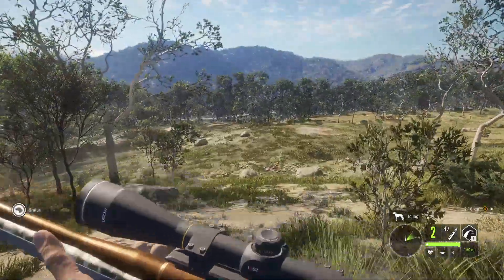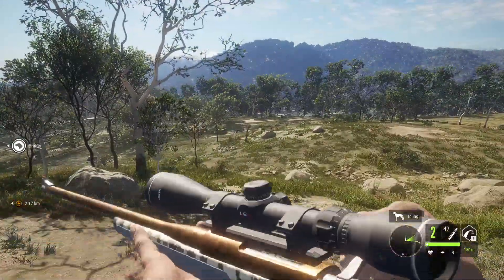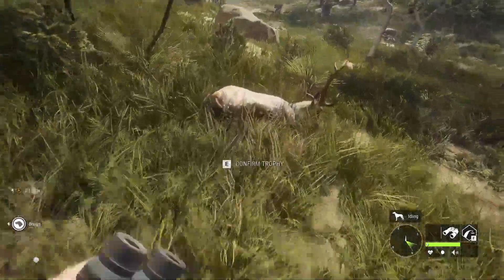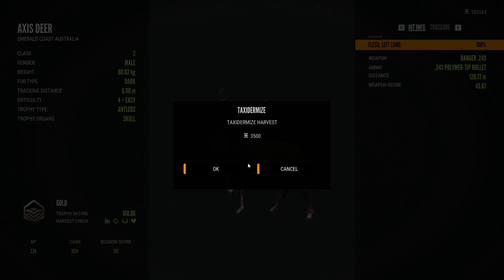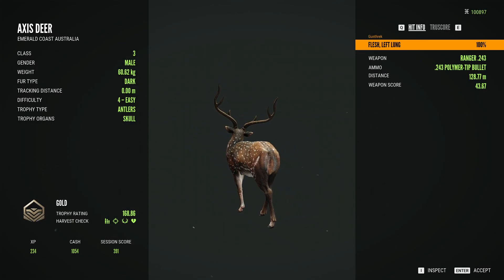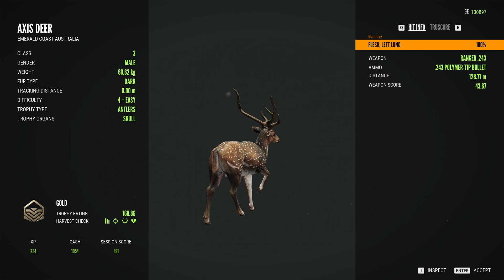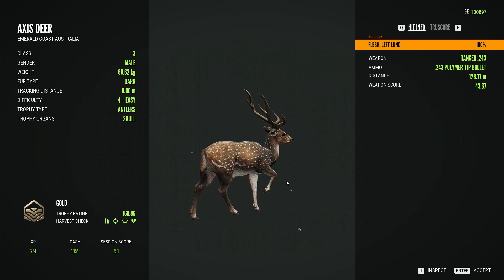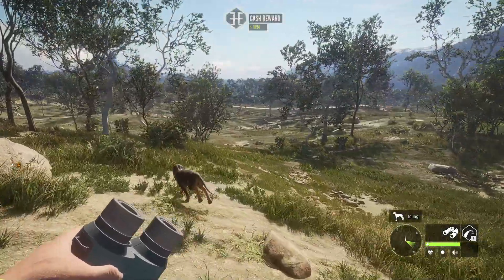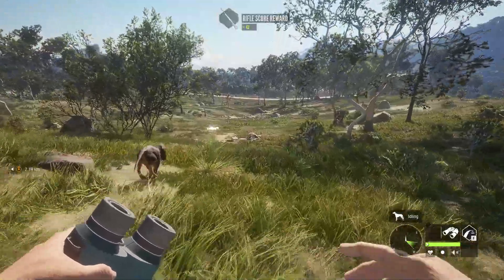Very nice! All right, we'll grab these guys. It's a nice little axis deer — he's a gold, so we're obviously going to tax him. Let me bring up my spreadsheet; I keep forgetting to update my scores as I go through. Our best so far is 171.71. We'll also go grab this fallow deer we shot — our best fallow deer score is 214.42.